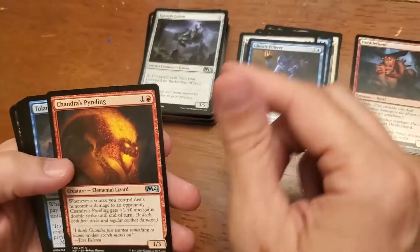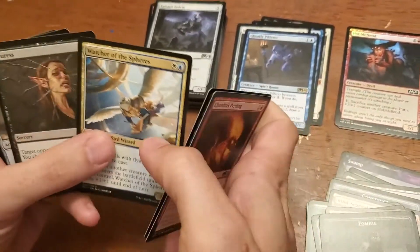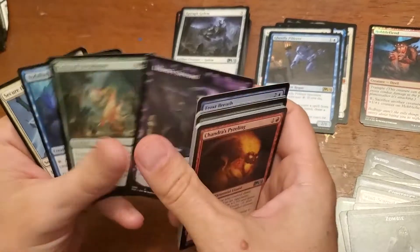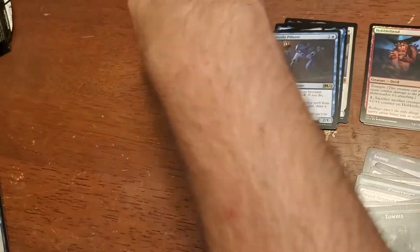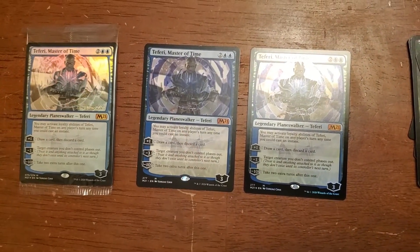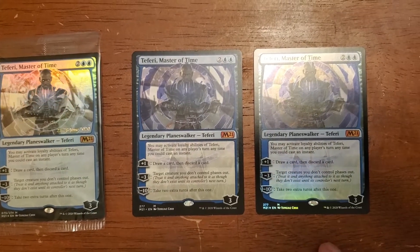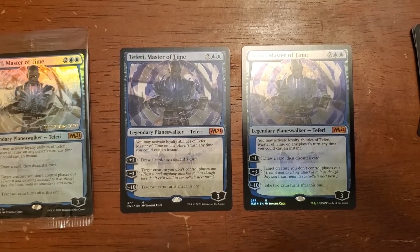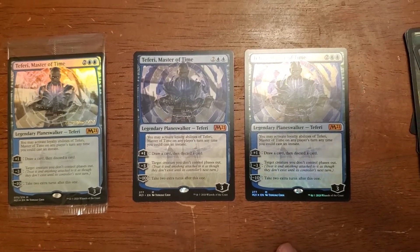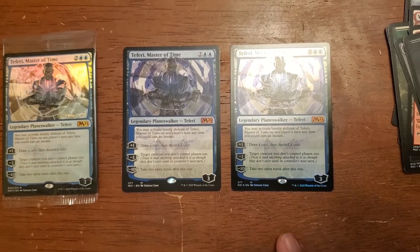Ghostly Pilferer — boo. You're gonna have to play blue. What a pack that I got — one pre-release kit, and I got a foil Teferi and a regular one in one pack. I feel like somebody had to put that together. Like somebody lined that up — what are the odds?